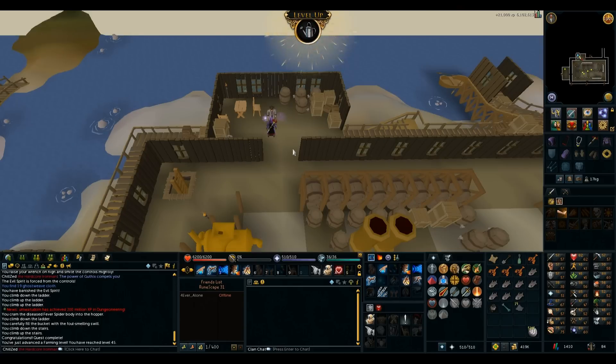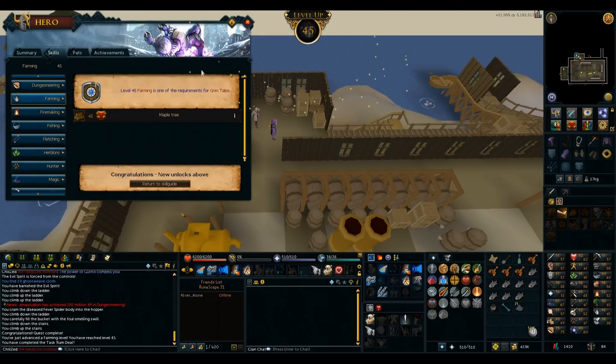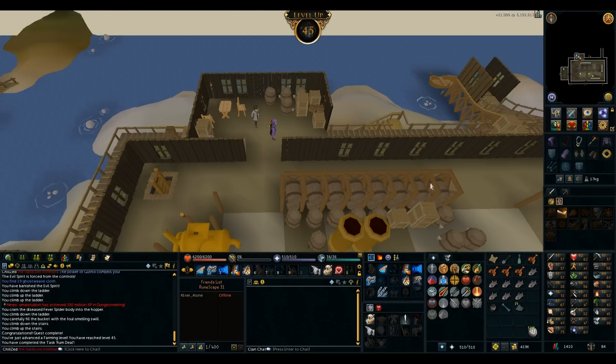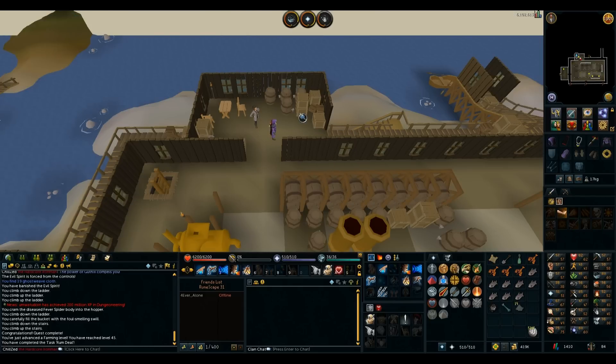Rum Deal done — got a farming level off that. 45 farming, not bad. Grim tales maple tree reward. Next clue is just somewhere in the Fremennik Province, so we'll go there now. Hopefully I can finish this clue without having to do any more quests.